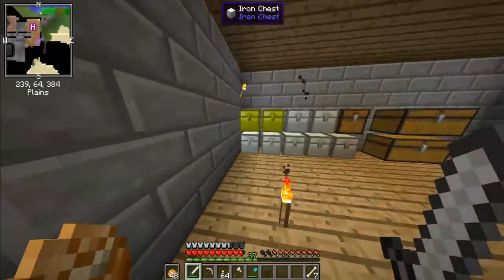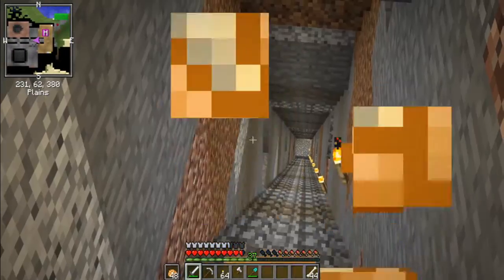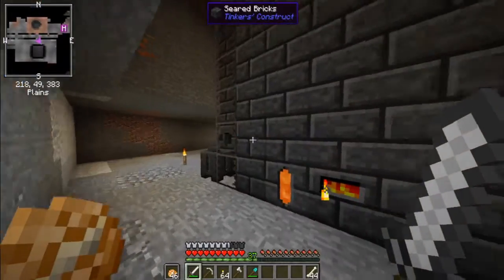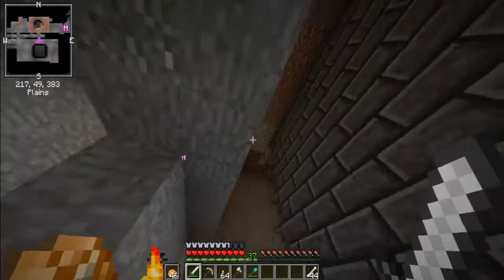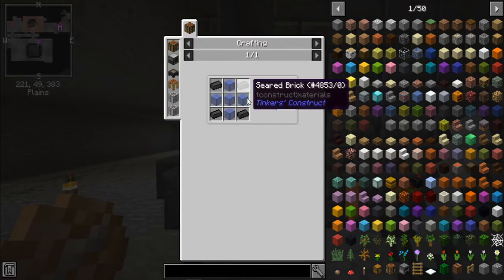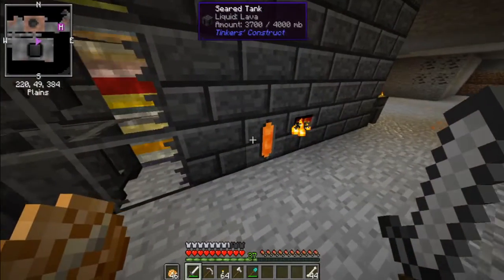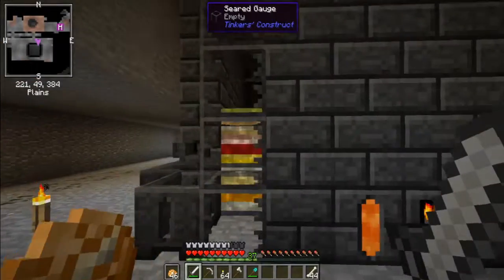Today, I think I actually want to get a dog, but before I go out and get a dog, I want to show you what I did to the secondary smeltery. There's a smeltery there with the polished granite. Over here is the secondary smeltery. This one's a lot bigger. I made a seared gauge, which is any glass with seared brick around it — that gives you one seared gauge. All these seared bricks had to be made with seared stone, and I have plenty of stuff in here: molten lead, molten uranium, everything like that.